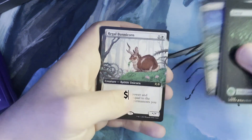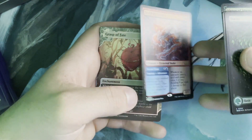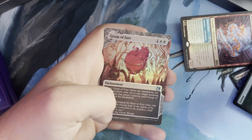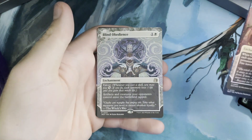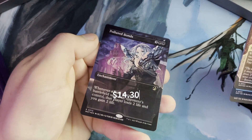Got a Virtue of Strength, Regal Bunnycorn — nice card — Scalding Viper, Grasp of Fate, Hatching Plans, a Blind Obedience, and a Polluted Bonds in anime art.